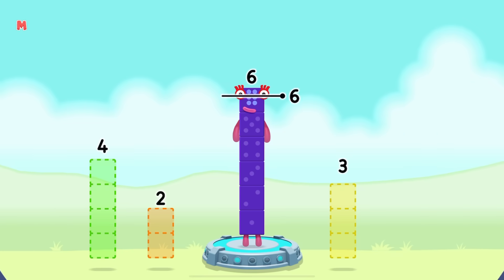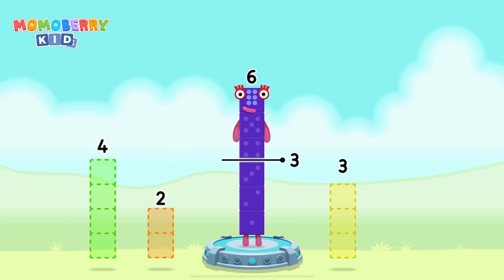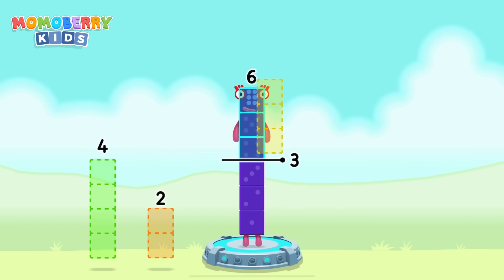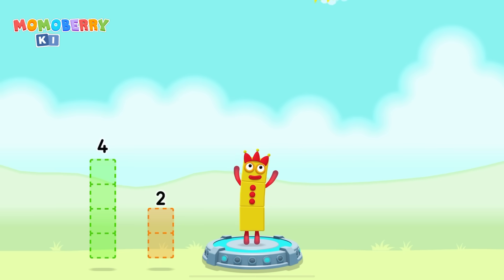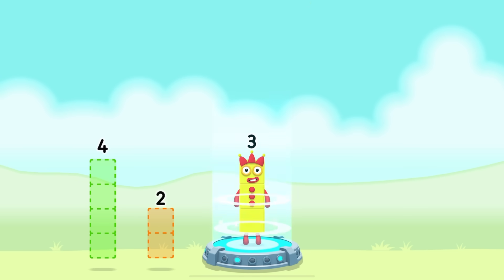Take number blocks away from six to leave three. Three? You've solved it! Six minus three equals three.